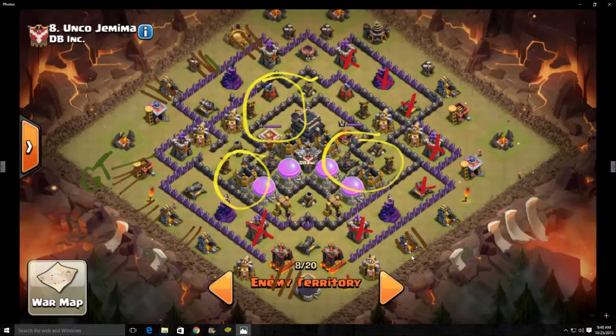So I was going to drop three hogs, three hogs, two hogs, then drop a giant real quick — two hogs, three hogs, three hogs, giant, three hogs, three hogs, three hogs. My heal spells were going to look something like this: one on the edge of that tesla, same kind of deal here in this region, and then a heal spell right here at the top.